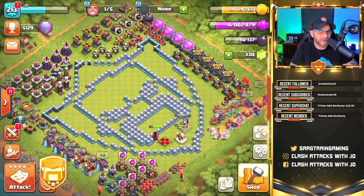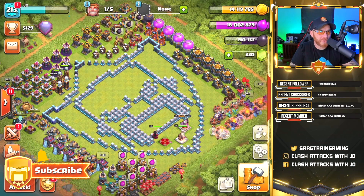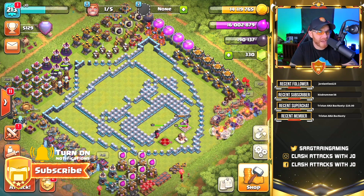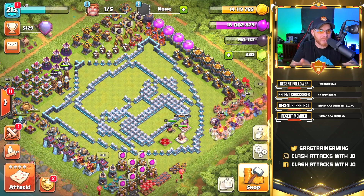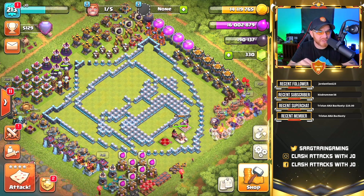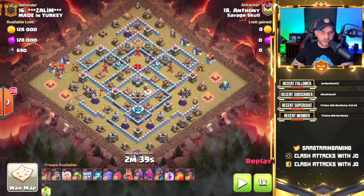Hey, what's going on guys? My name is Joe and today we're over here in Savage Skull taking a look at the Town Hall 13 2 Yeti Battle Blimp Attack Strategy in Clan War. This is a really cool strategy, so we're gonna do a little bit of play-by-play breaking it down for you to understand and hopefully you can try it out for yourself.